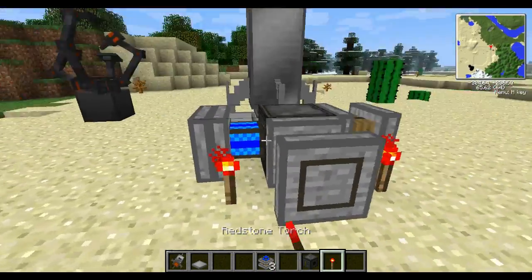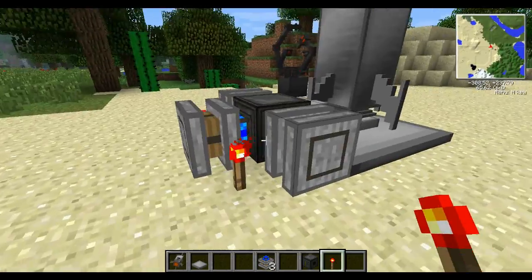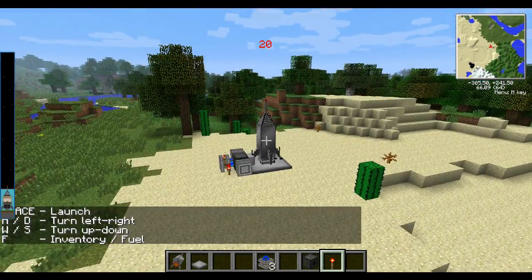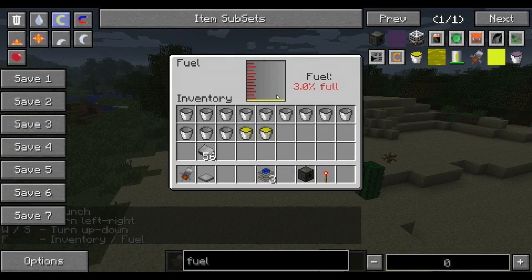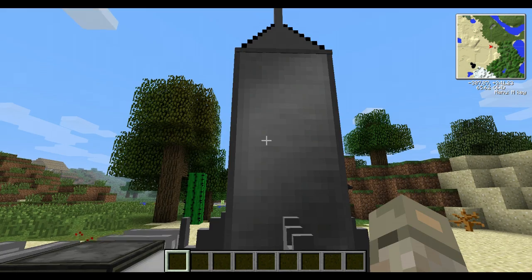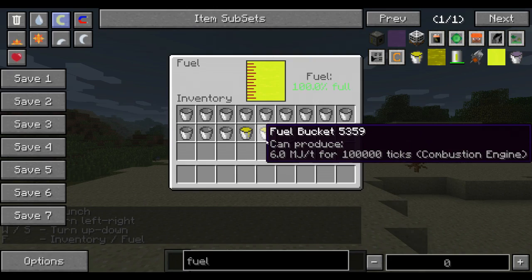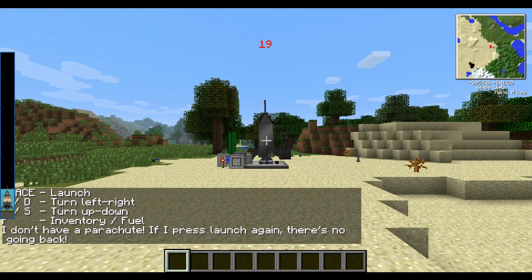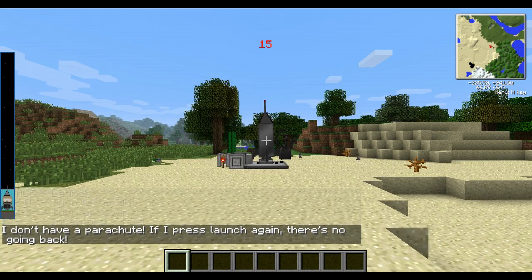And to get sterling engines to work, just put a redstone torch or a lever next to them. Now if I press F again, it's loading. I'll cut this out because it takes a while. Alright guys, the spaceship is now filled. So all you're going to do is press space and off you go. You don't really need a parachute because you can just launch another rocket when you're there.